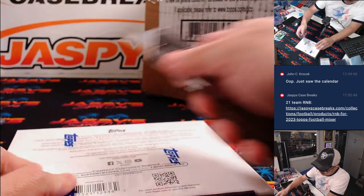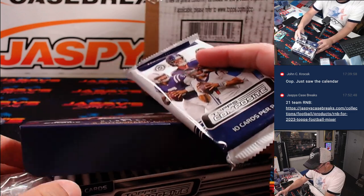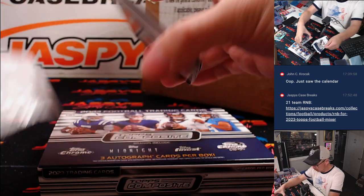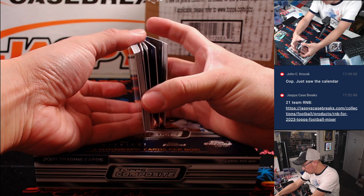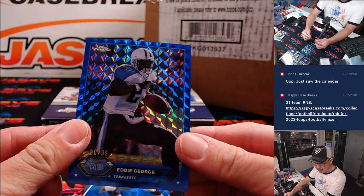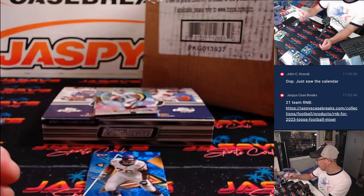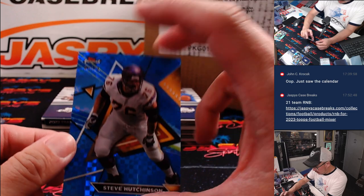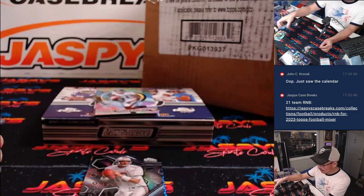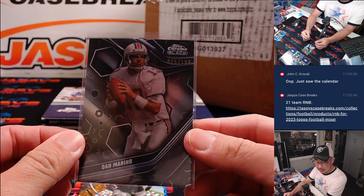Just three quick autographs right here — Topps Composite Football, Breakers Delight. There's our three autos: 80 out of 99 Eddie George. If you're new to the random number block format, that'll go to that digit right there — Tennessee zero — that'll be for Adam. Eight out of 75, Steve Hutchinson, going to go to Josh and the Vikings. 005 out of 199, Dan Marino for Miami — that's going to go to Tianqi.